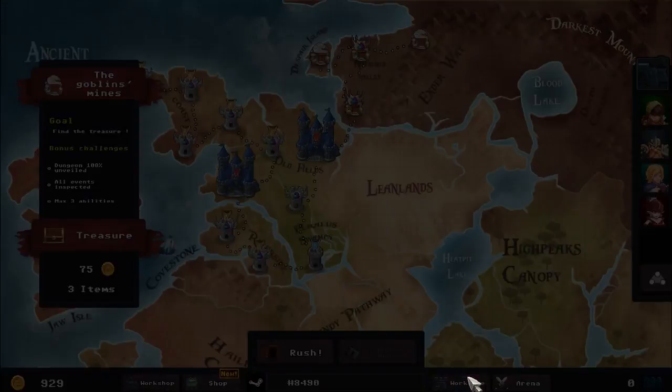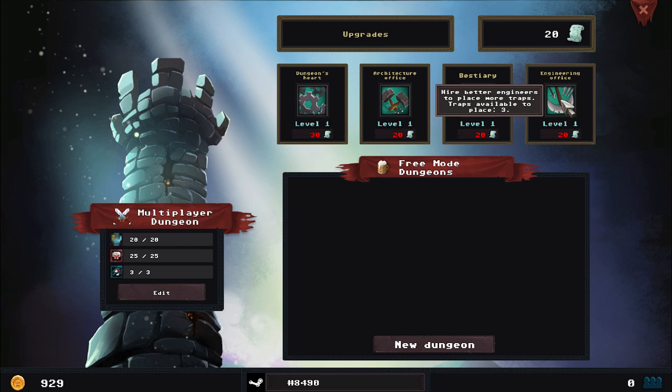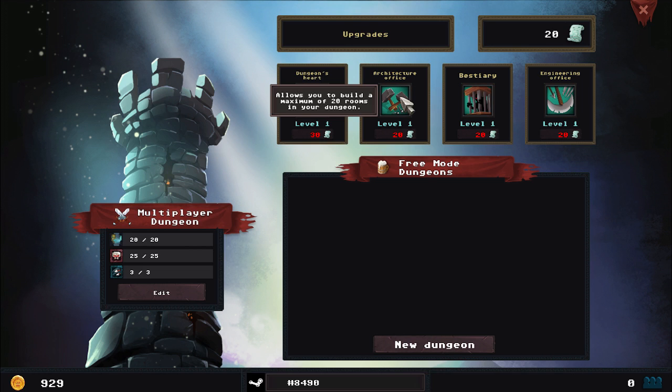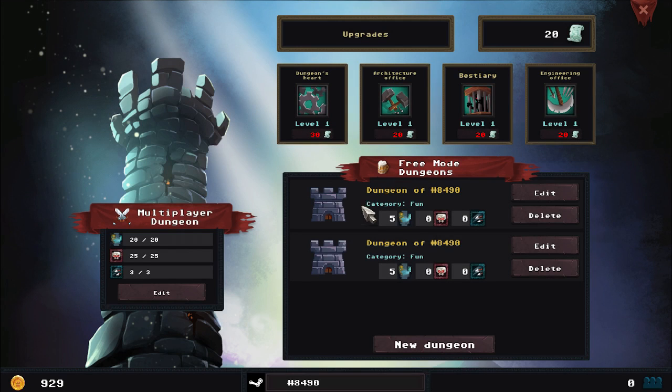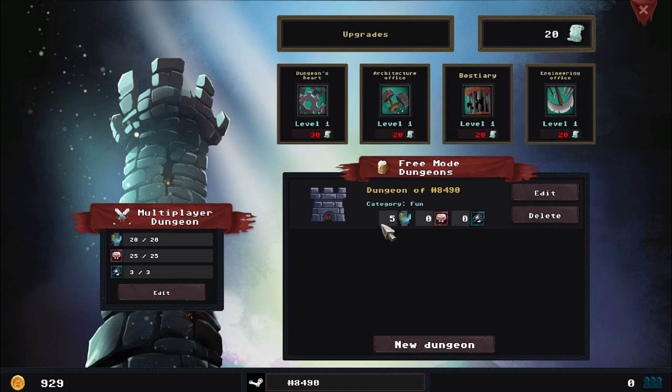That was indeed the right way. So we just went through two player dungeons and got 20 blueprints. Does that allow us to do anything here? Hire better engineers to place more traps — traps available to place: three. We have 20 blueprints, so we should be able to do architect office or bestiary. Do I have to create a dungeon in order to modify it? How do I upgrade? From my understanding it costs 20 blueprints and we have 20, right? Or am I missing something?